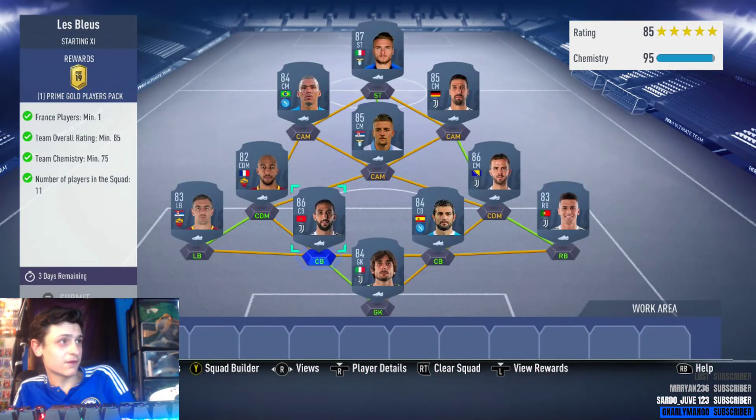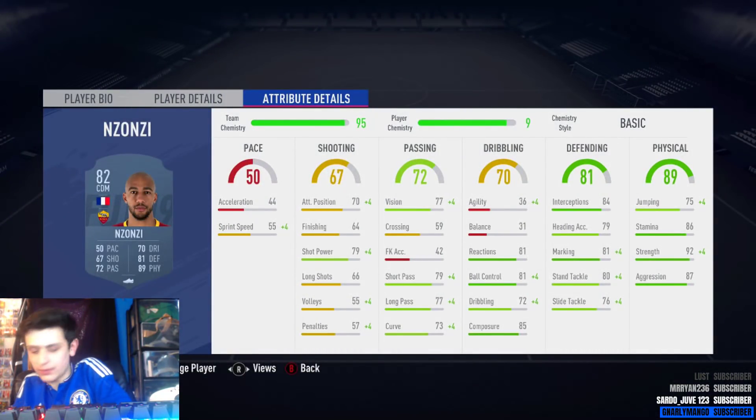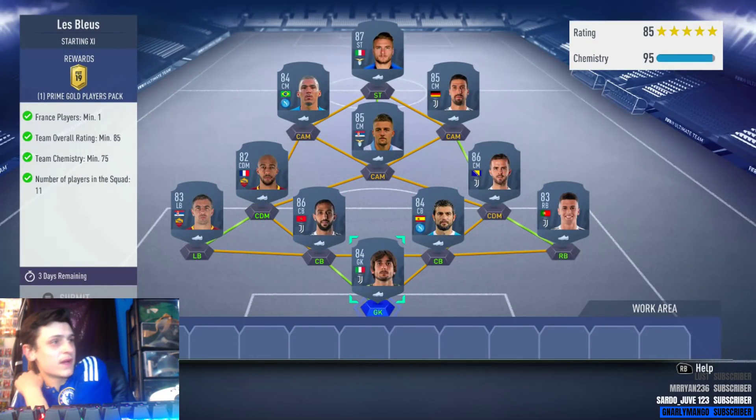An 85-rated team for this one and a French player. So the French player we've gone with a low-rated one — Zonzi. He shouldn't cost much at all really, max 2k.